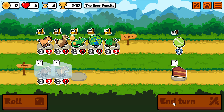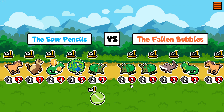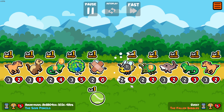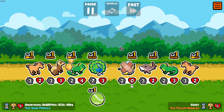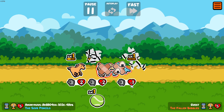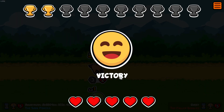Next battle — Sour Pencils against the Fallen Bubbles. It was close but yes, we won! Two victories, awesome stuff. Let's see if we can complete it.